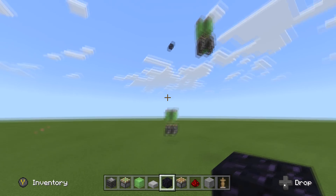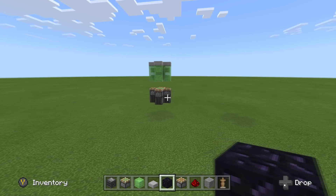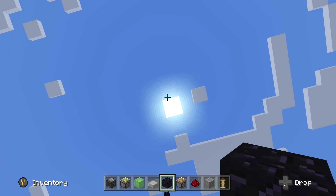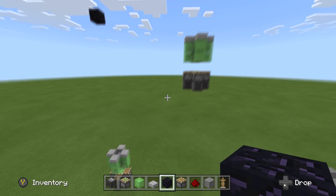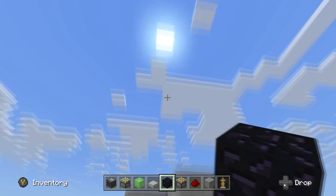Today we're going to do a rocket ship — a working rocket ship. It is the type of rocket ship that will shoot you all the way up and keep going, I think infinitely even. Of course, we are on bedrock here, so some things are weird once you get too far away.